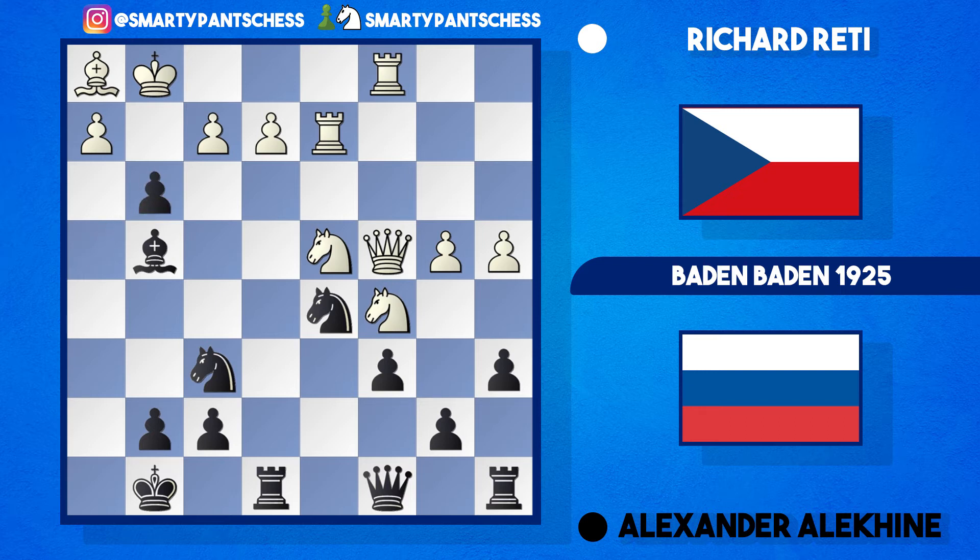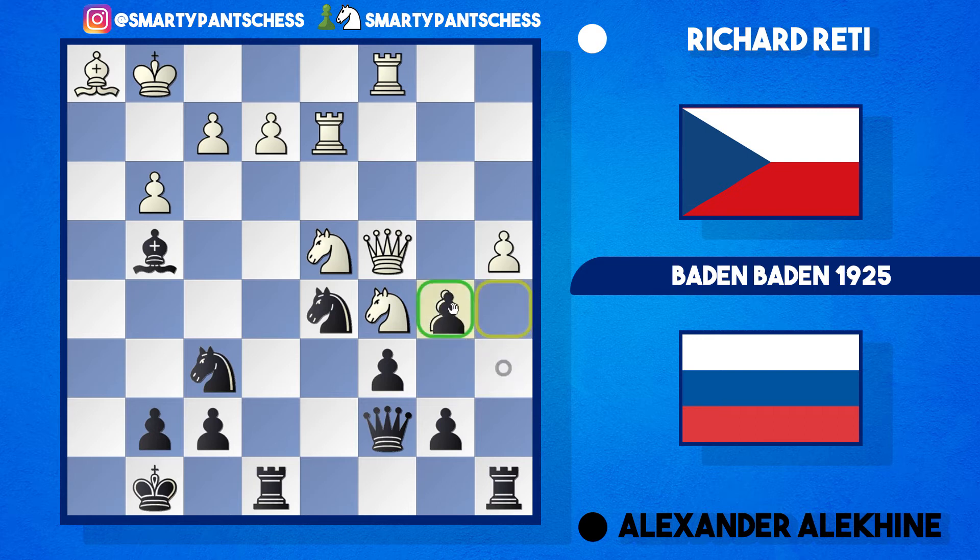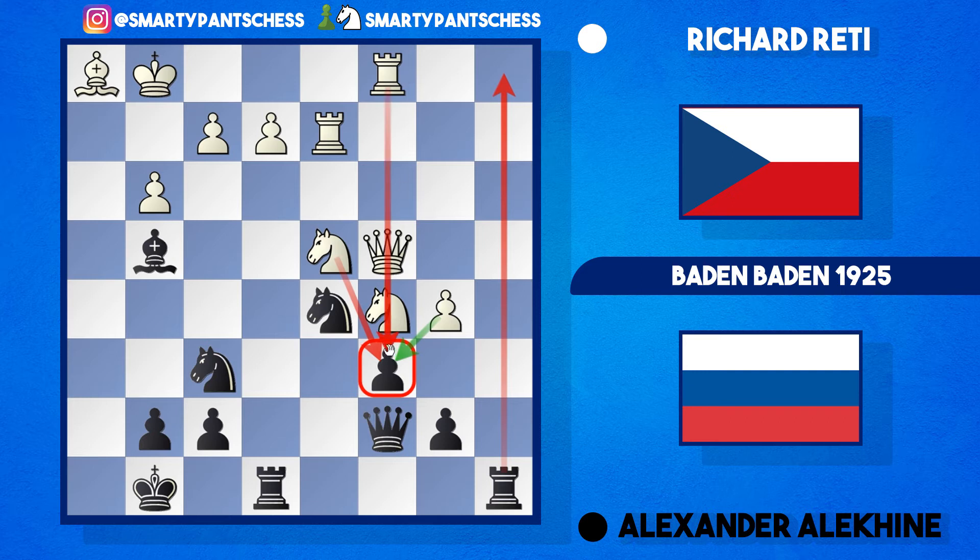Black plays h takes g3, gets rid of a defender. Pawn takes g3 is played, and now queen c7. White goes in for the kill on the queenside with b5 — quite nice for white. If black takes, which is what happened in the game, a takes b5, a takes b5 — a trade occurs. Black gains the open a-file, but now this c6 pawn is really under fire with a pawn, a knight coming in, and a queen and rook barrage on the c-file.